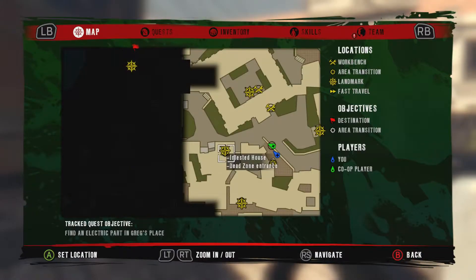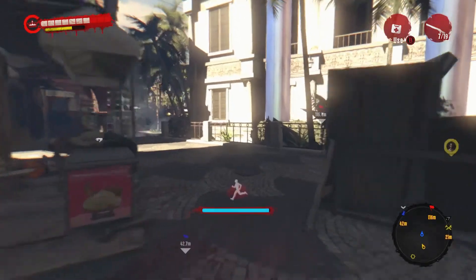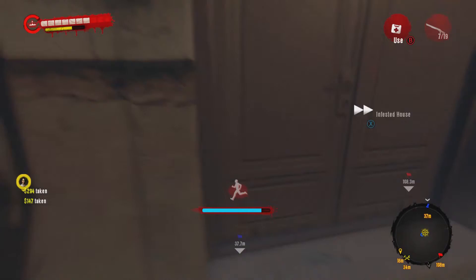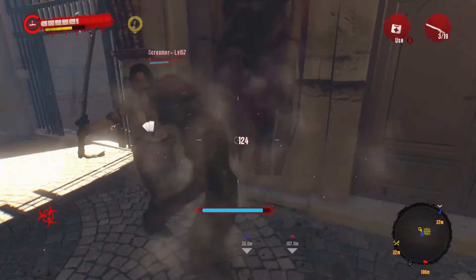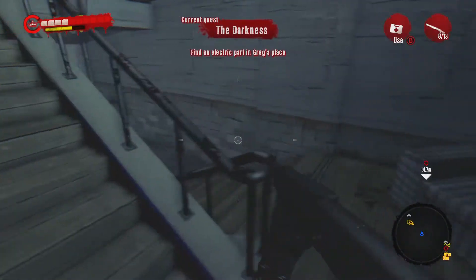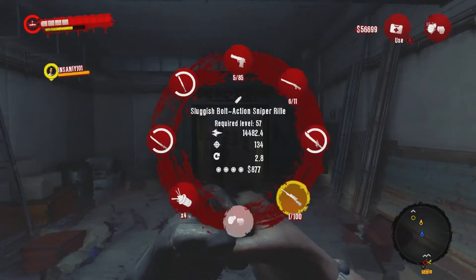We're heading to Henderson. Oh — we did the dead zone here with that guy's mission. This one we didn't do though. Oh no — not another screamer! Yeah, you can die right now. On the plus side, we're working our way towards the military base. We're gonna go past it but still. My shotgun does not hold much ammo.